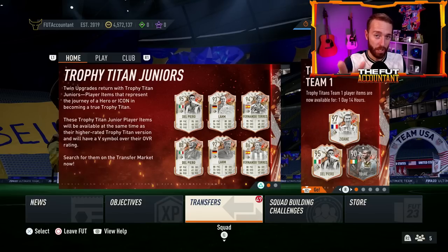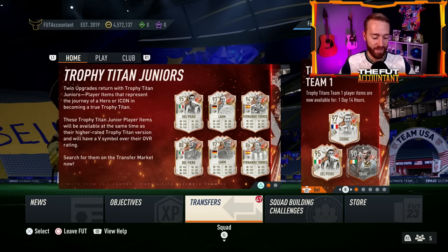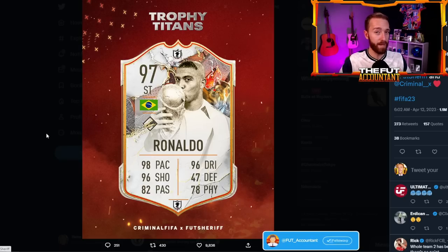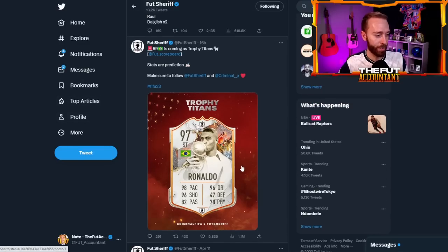Let's talk about Trophy Titans Team 2. There are a lot of player names to look at, and if you guys have not seen these leaks, it started off yesterday with a bang. R9 Ronaldo is getting a Trophy Titans card. He's already had the World Cup version. This might actually be the best R9 icon we see in FIFA this year — this could be it. The fact that he's getting a card right now in April means it might be the best one that he gets. I can't wait to see how good this card looks and how expensive it's going to be.